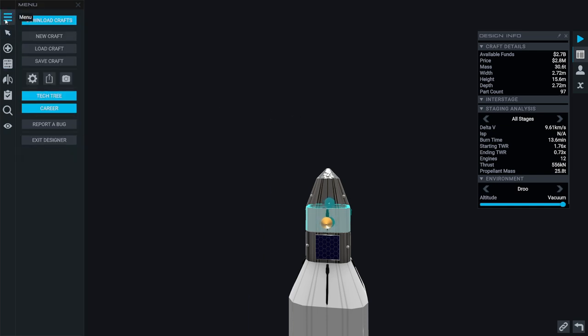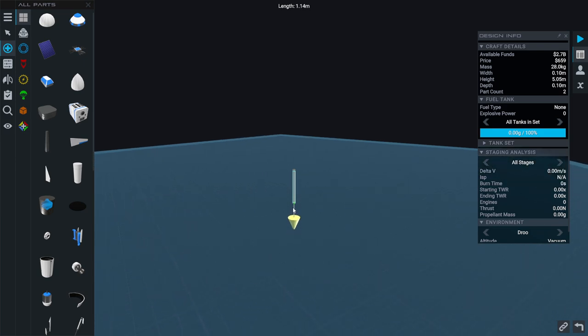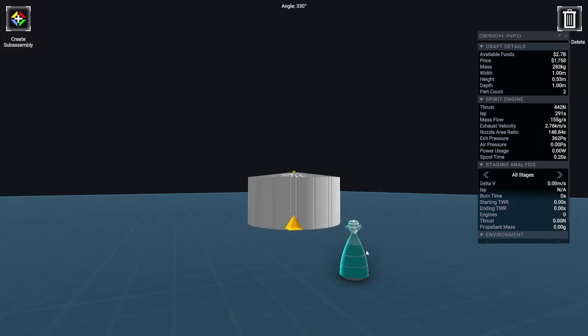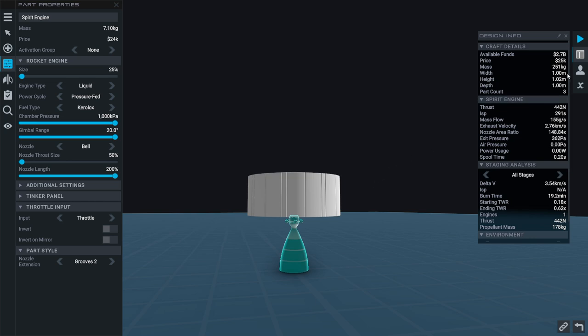Somebody said that for small tanks, the delta-V is better with keralox than with methalox or hydrolox. So I'm just going to quickly test that — with the same mass, not with the same density, same volume. I'll call this block B fuel tank and go for a one-ton tank — pressure fed — and minimize. We want a quarter-ton stage as the extreme case. We're giving the keralox the benefit here. And 3.54 kilometers per second.